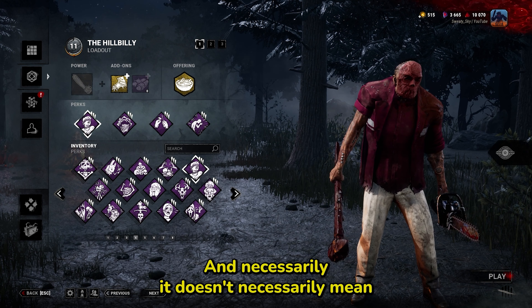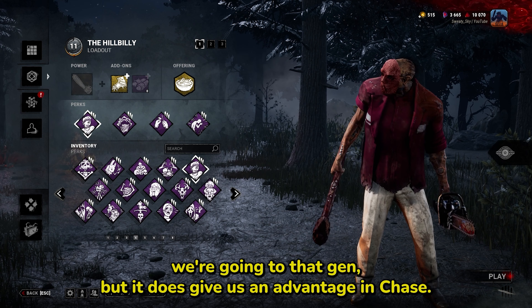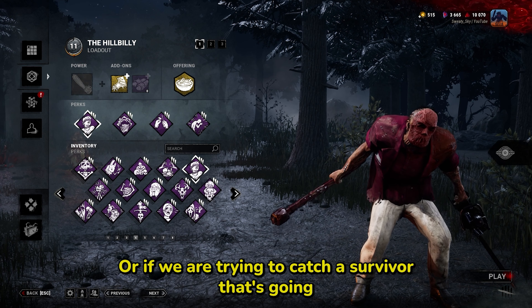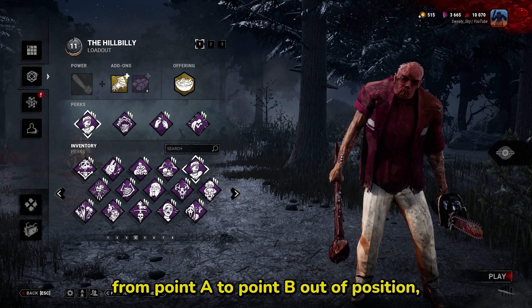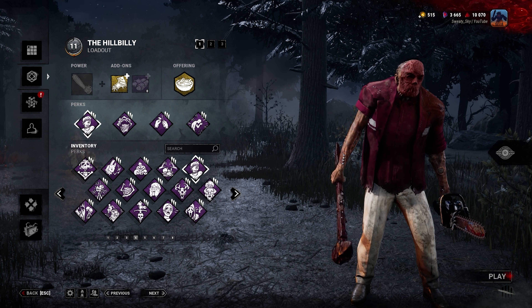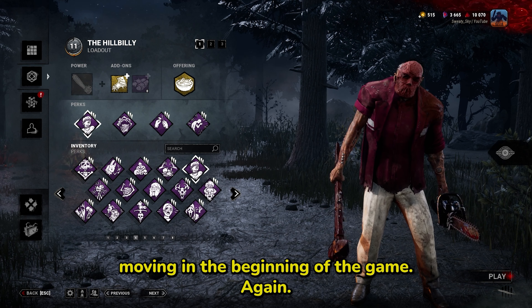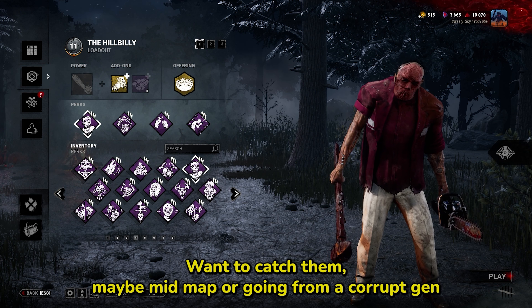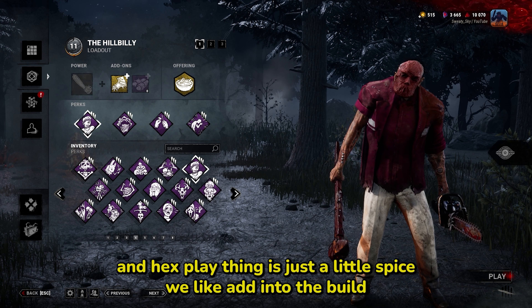It doesn't necessarily mean we're going to that gen, but it does give us an advantage in chase, or if we are trying to catch a survivor going from point A to point B out of position. Then we have Corrupt Intervention just to keep survivors moving in the beginning of the game — want to catch them maybe mid-map or going from a corrupt gen to an uncorrupted gen.